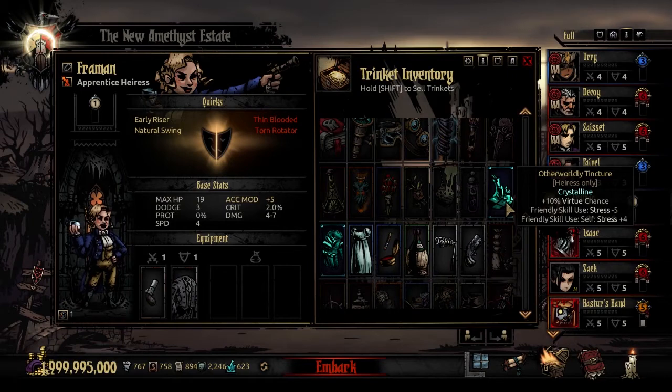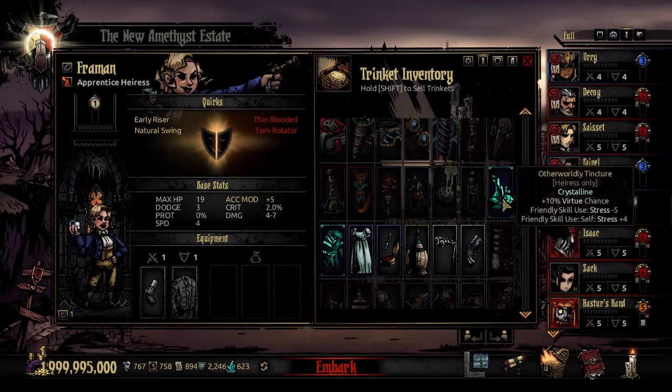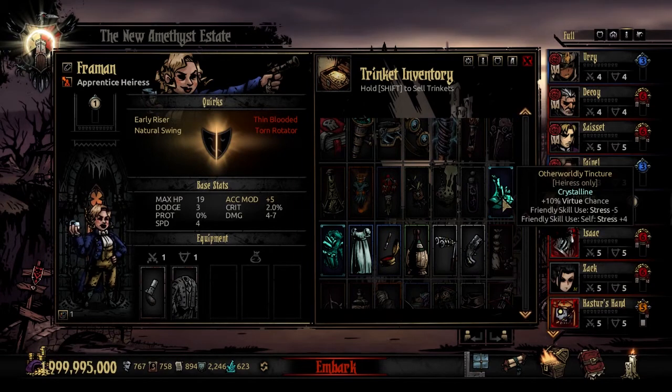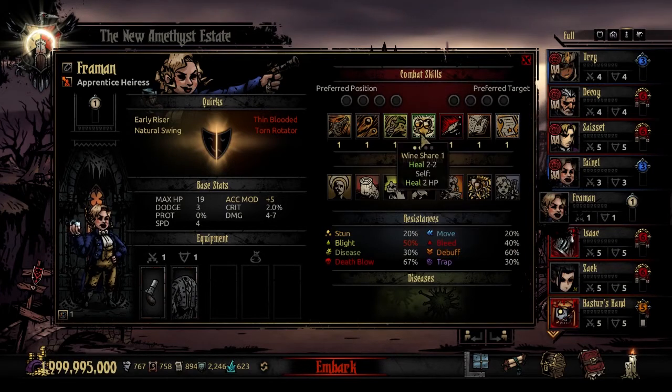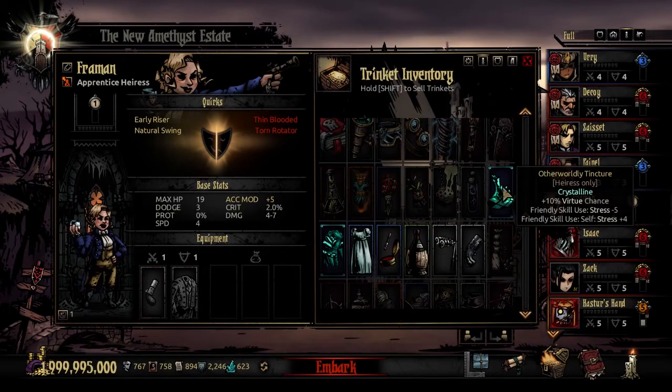This mod comes with 12 trinkets — one Sunward trinket, a Pet trinket, two Crimson Quartz trinkets, and two Color of Madness trinkets. I have about two-thirds of them. The first is Otherworldly Tincture, one of the Crystalline trinkets. It adds 10% to her Virtue chance, and when she uses a Friendly skill it stress heals that unit for 5 at the cost of stressing herself for 4. This is not bad if you want to buff up Promotion or get a little more stress heal out of Wine Chair. It's a little scary to be adding her stress, but it looks like a fun and good way to play.